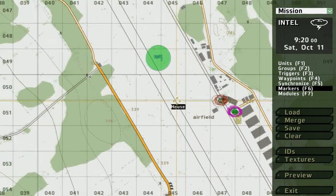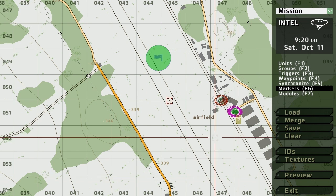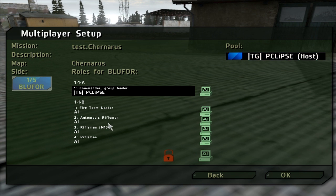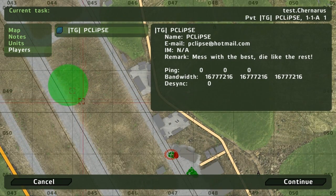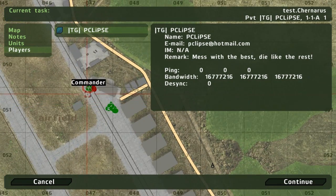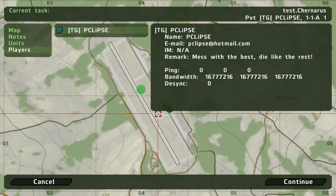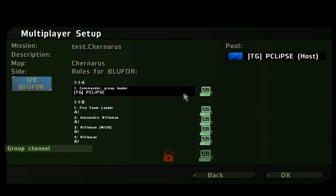We have our basic stuff. Here you can change weather and stuff. That's how everything works. If we go to preview, you can see our marker here. Triggers aren't visible — it's just in the editor. You can see our marker and the guys we created, and that's how we make stuff.